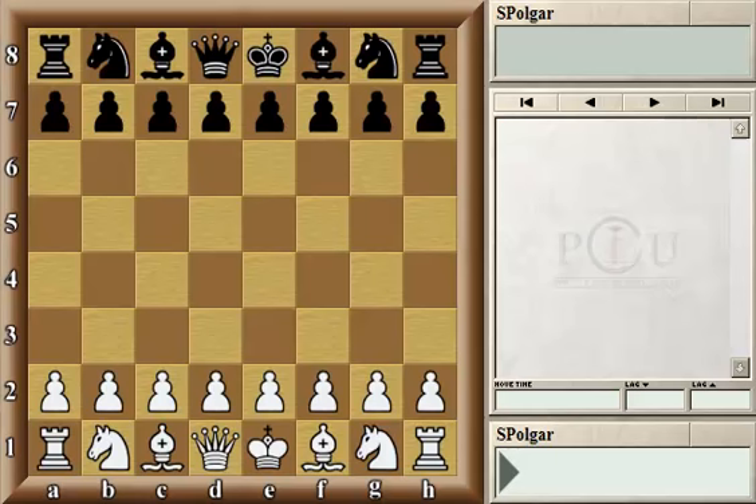Welcome to the Polgar Chess University. In this lesson our theme is the intermediate moves — one of the most commonly forgotten patterns even among the very best players in the world.